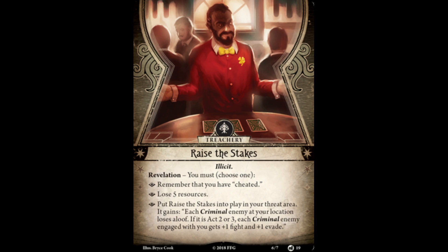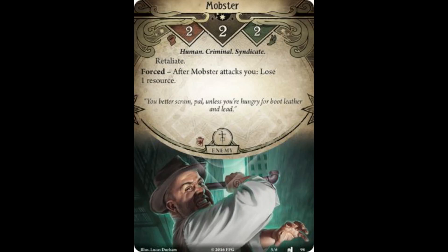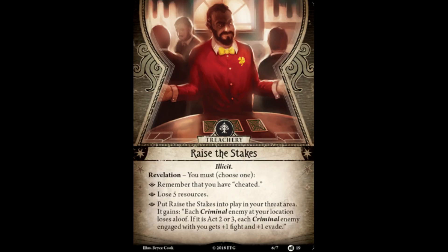This new treachery certainly lives up to its namesake. Having to choose which one of these effects you'll have to endure will largely depend on the type of investigator that you're playing. Losing five resources might not be the end of the world for someone playing a dark horse deck, or slightly buffing up weak enemies can be overcome pretty easily by decks tailored for combat. The option to cheat, while not being an immediate detriment to the scenario, can have far-reaching consequences further down the road for the investigators. If you choose to cheat, make sure you are not caught.